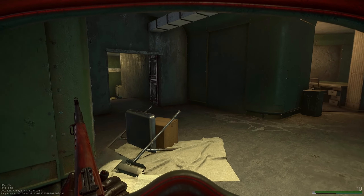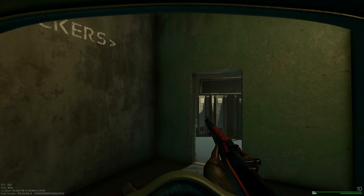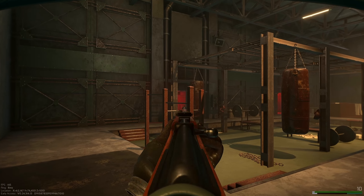If you keep going through visitation you're going to find yourself at the gym lockers and then at the actual gym, with an airlock being over there.